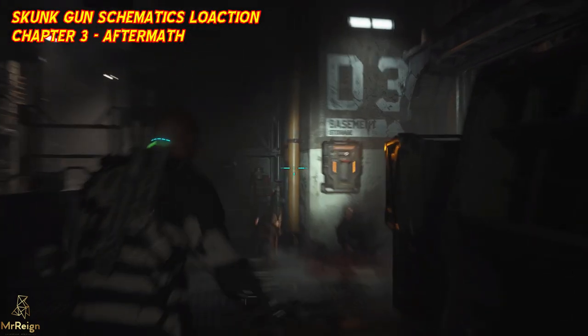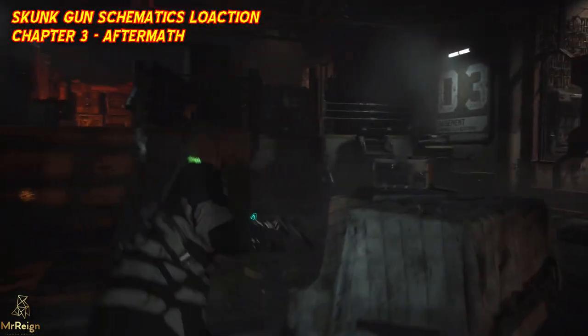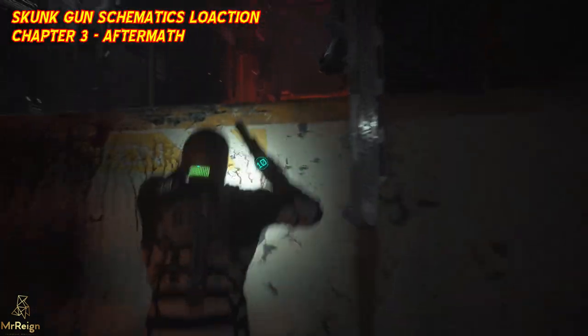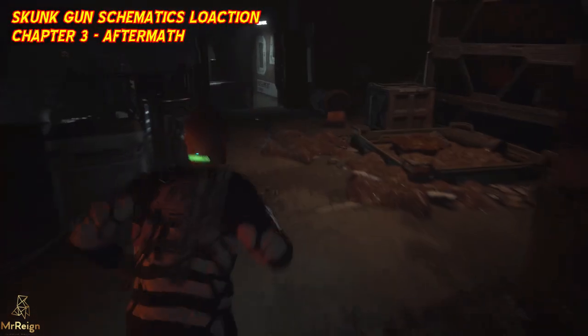Hi guys, Mr. Rain here. In this video we're going to be grabbing the skunk gun schematics. I'm going to show you where those are in Chapter 3 Aftermath. As you can see right there, you'll get to this area where it says D3 on the wall, and what we're going to do is go find a fuse.